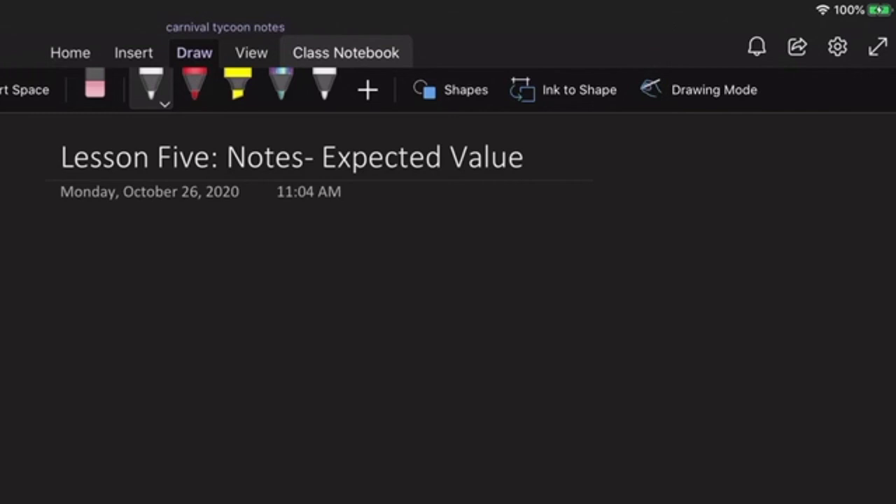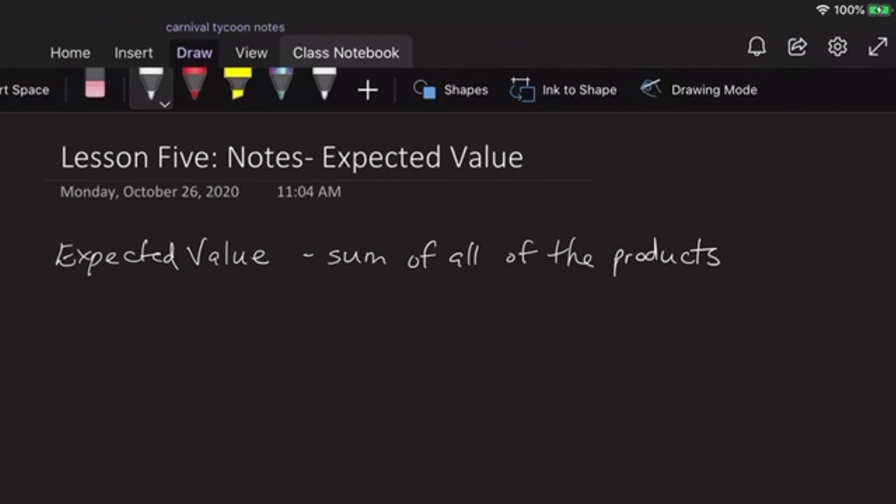Here we are at lesson five lecture notes: expected values. The first thing we're going to do is define expected value. The expected value of a game is the sum of all of the products — remember a product is when you multiply two things together — of each value of each outcome and the corresponding probability.